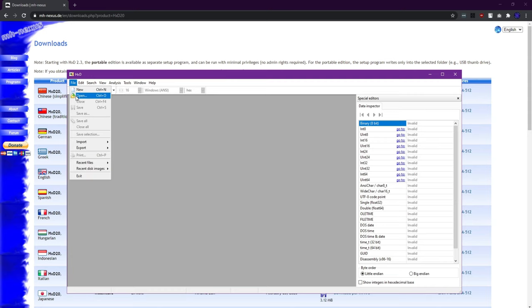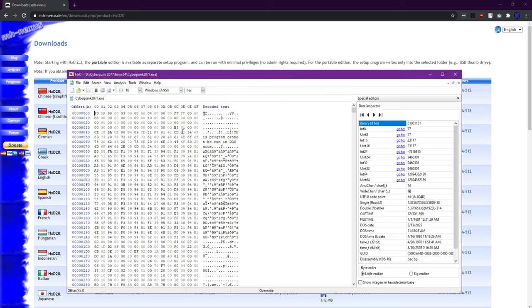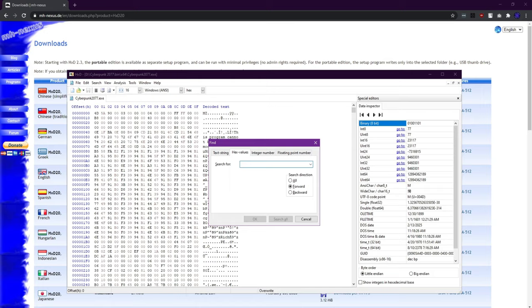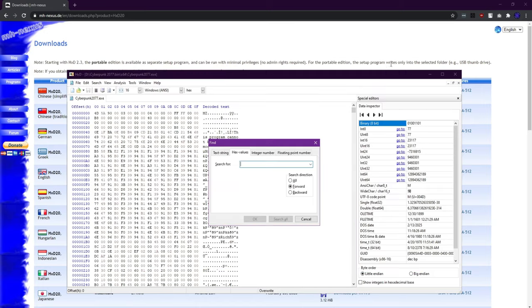You open the Cyberpunk exe file inside the bin/x64 folder. Then you go to Ctrl+F — that is for finding — and you select this hex value here and copy this text. I will link it in the description.